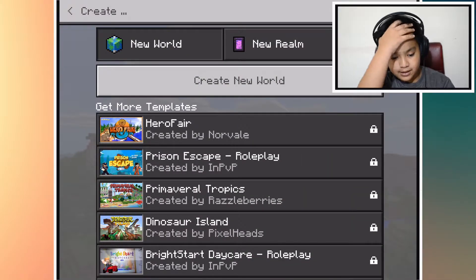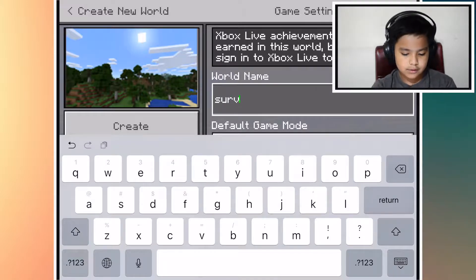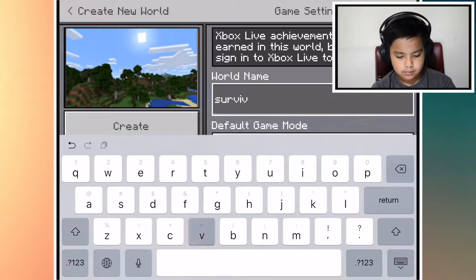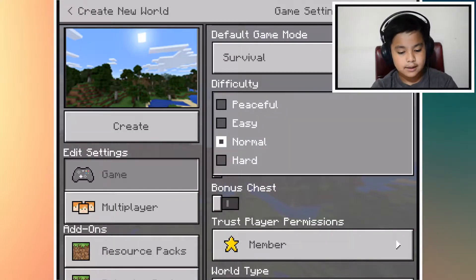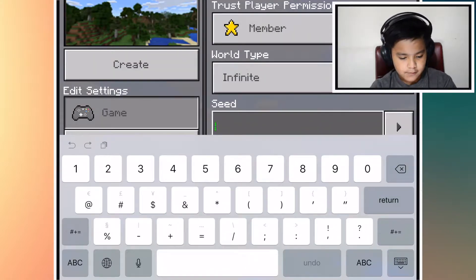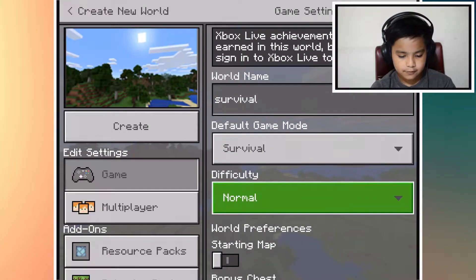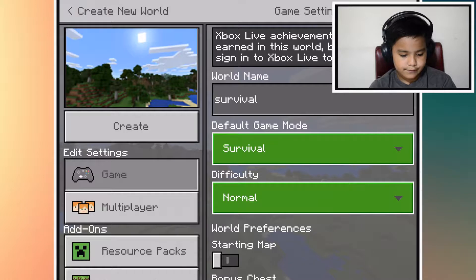What's up guys, today we're going to be playing Minecraft survival — should be called 'of course survival' because we're playing survival. Let's play on normal mode — I keep pressing hard — so let's do normal. Random seed: one two six three... wait, one two four... one two six three six, one zero two, one zero one two four. Let's do survival mode.